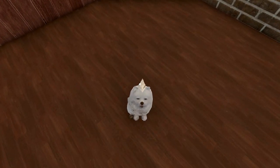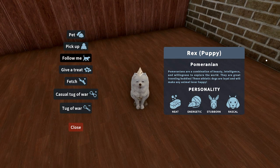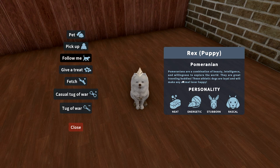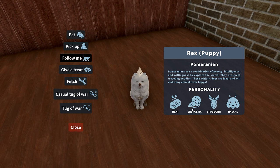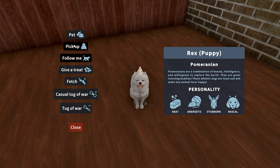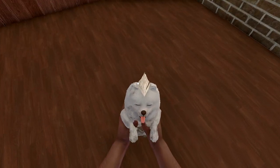Are you my little fuzzy friend now? He's tiny - I don't quite know what sort of dog he is, but he's got a little hat. His name is Rex, he's a Pomeranian - I think the breed is random, so let me know in the comments if you got a different animal. Pomeranians are a combination of beauty, intelligence, and willingness to explore. His personality is neat, energetic, stubborn, and a rascal. We can pick him up and swing him around like Simba out of the Lion King - that's pretty cute!